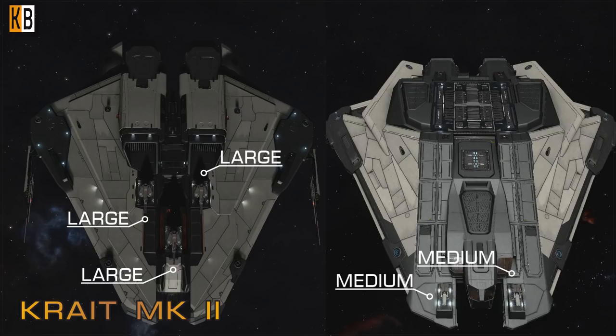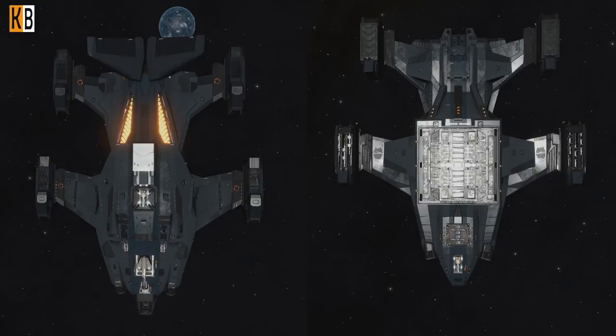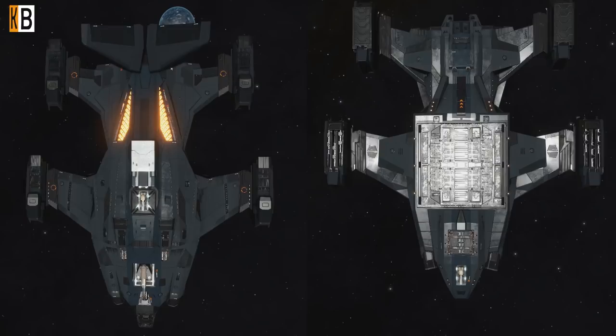And Crusader: 3 small, 1 large, 1 medium on top and 1 medium on bottom. Also good for fixed weapons, but only a class 6 power distributor.